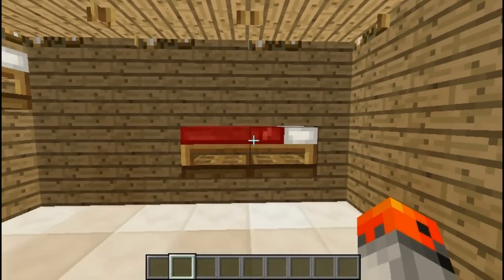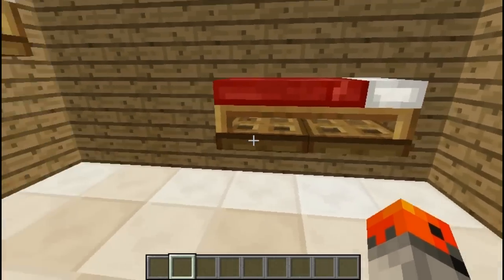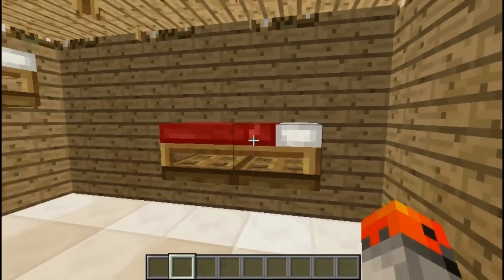So for number 7, here we have beds on top of trapdoors. And I think it's a nice way to store your beds — the textures look nice together.